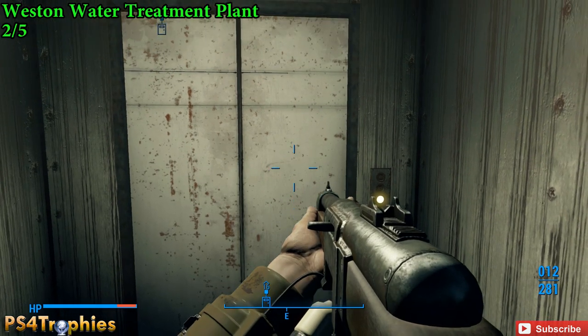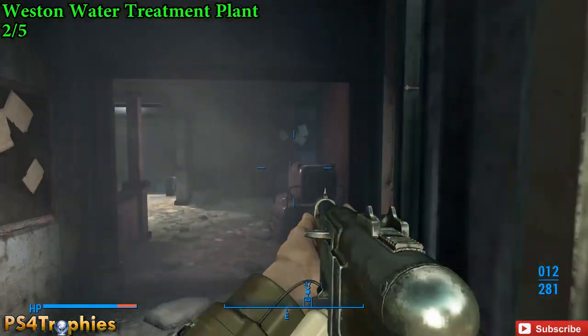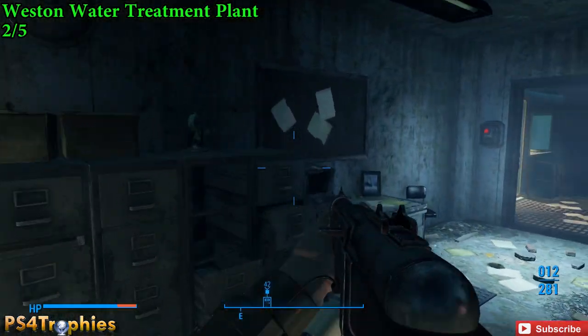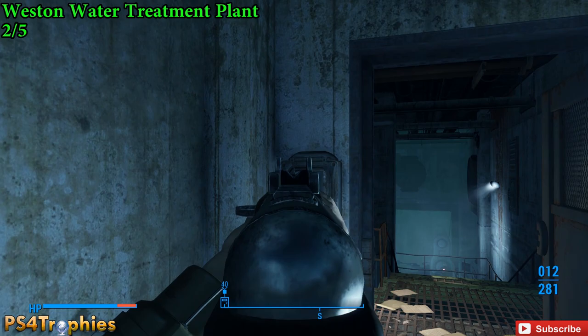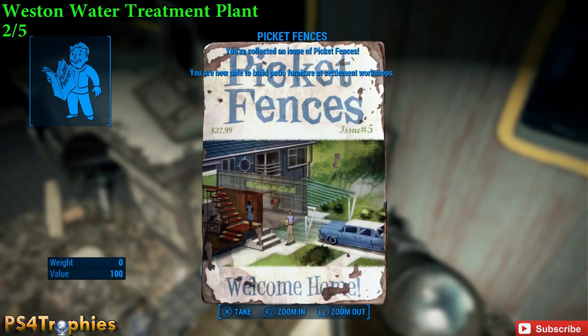As soon as you get out of the elevator, turn to the right. You're going to have to hit that button there to open the door, and then there's the magazine. This one is going to allow us to build patio furniture.